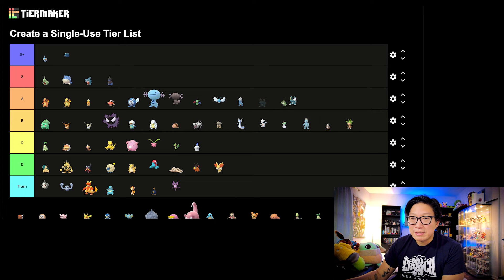Froakie — oh boy, this is another A tier. Greninja was always really strong in some ways, but with Hydro Cannon that made it pretty much one of the best Water types in PvP. Definitely considered A tier in my book.